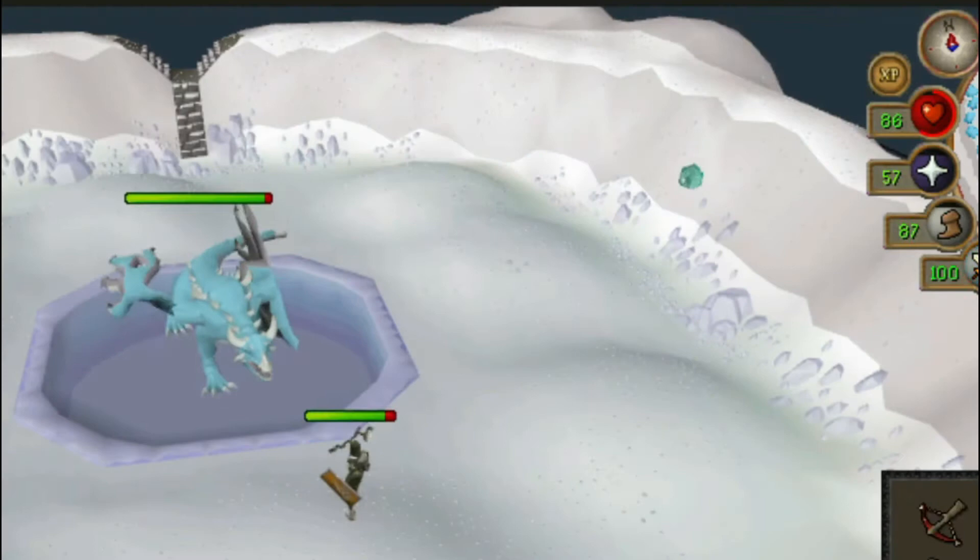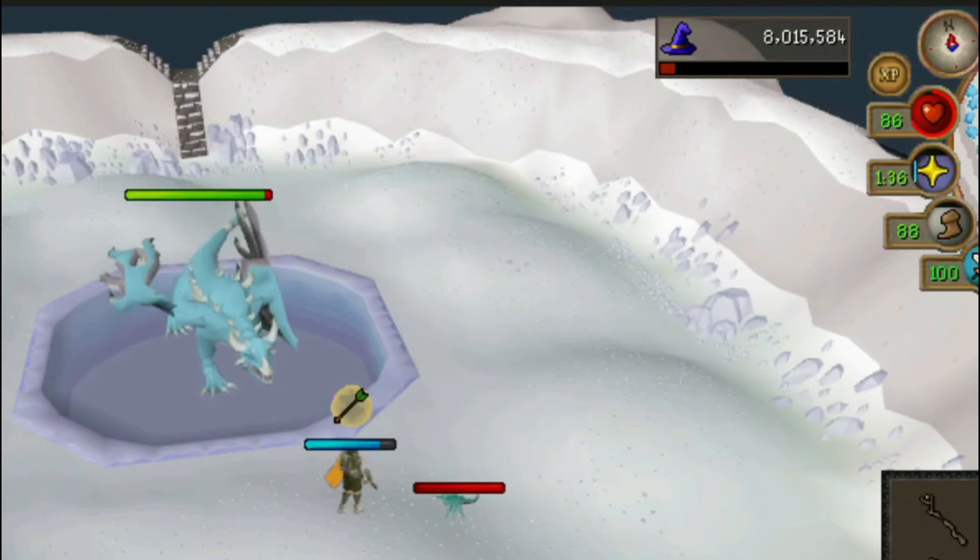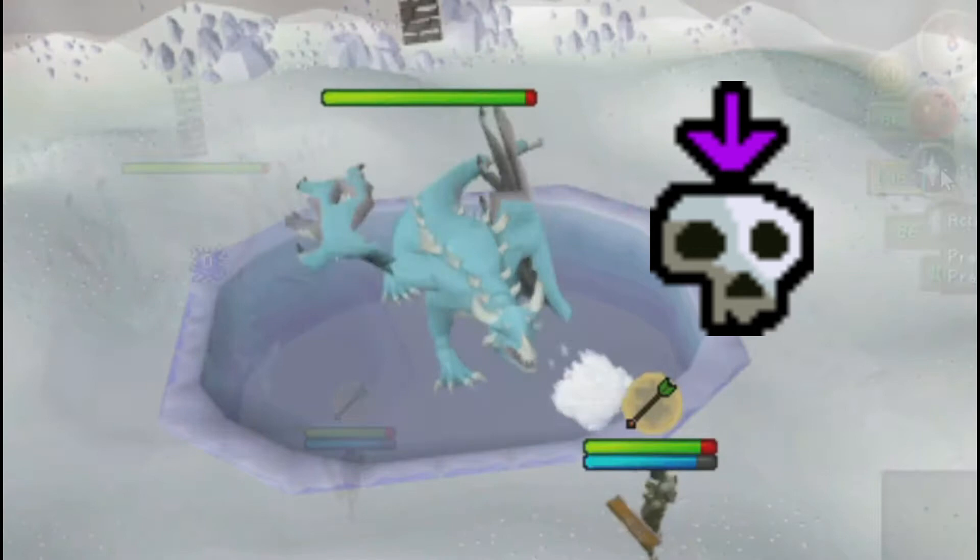Then he will shoot a spawn that will come towards you and explode, killing you. To counter this, you'll have to switch to your Slayer Staff and cast Crumble Undead on the spawn as soon as it appears.